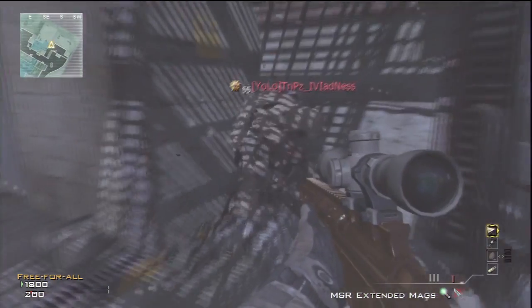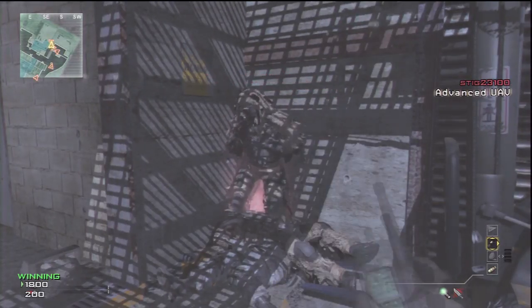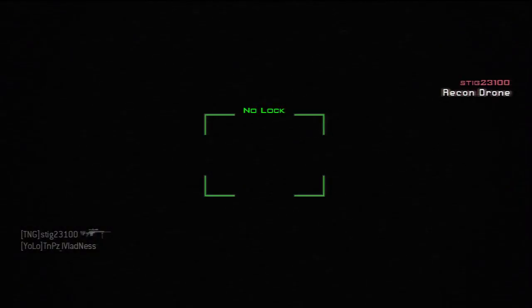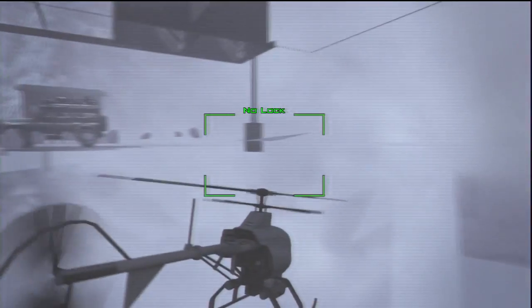What's up guys, Stig23100 here, and today I'm showing you a brand new under outpost glitch with a recon drone. Basically, all you want to do is get your mate to place his tactical insertion in this corner, then spawn your recon drone. Once he spawns, you should be able to barrier break through this wall and go under the map.